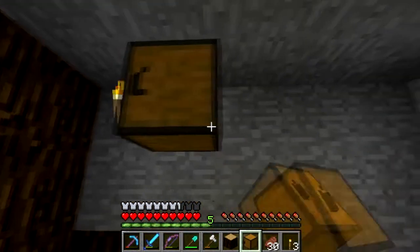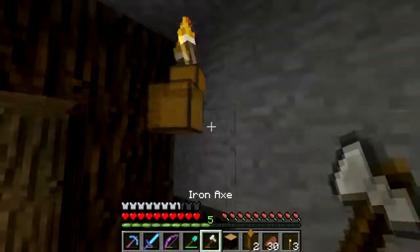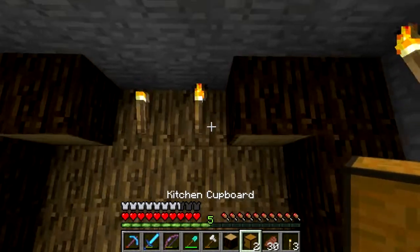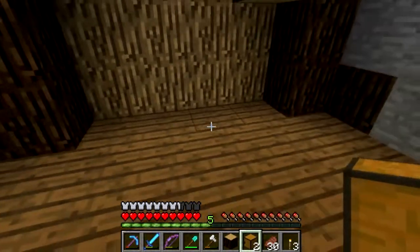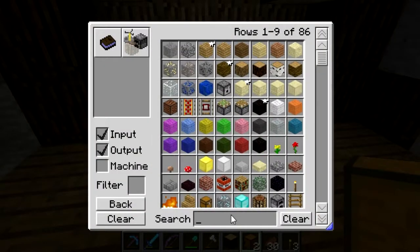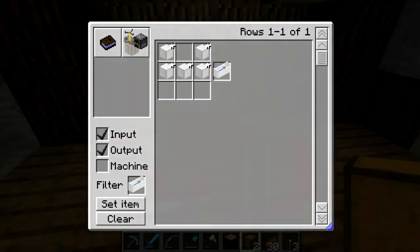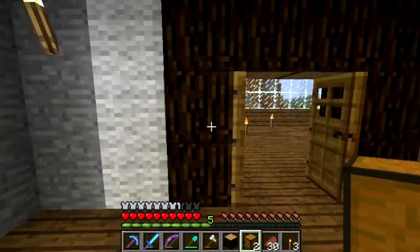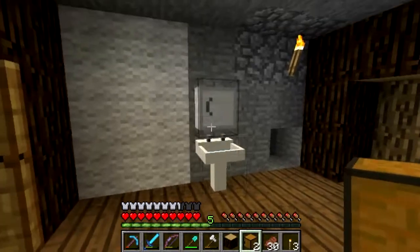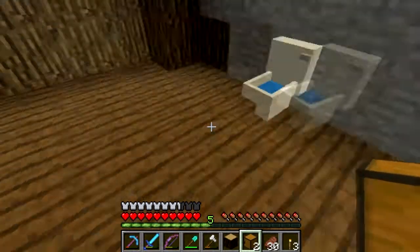I wanted to put these up — oh, I only took two, darn it. Never mind then. So the bathtub is going to go here. I do not have the materials for a bathtub — it takes a lot of iron and I'm completely out of iron, so I need to go caving. I might do a caving video just so you guys can see, but here's a little cupboard for the bathroom, and our sink and our toilet.